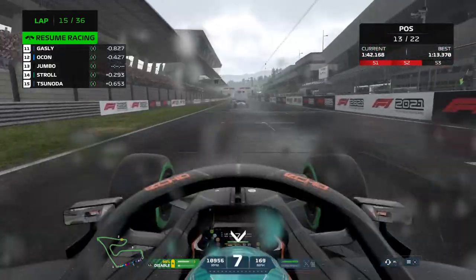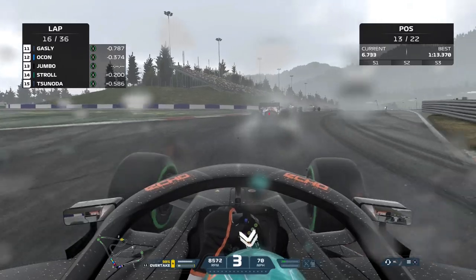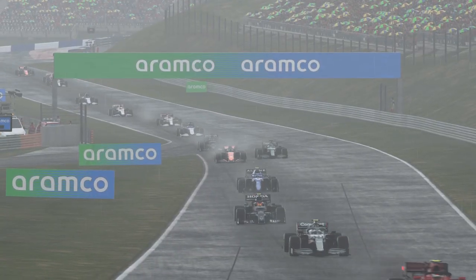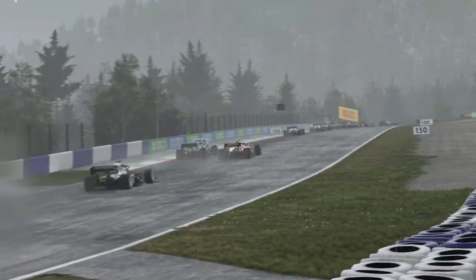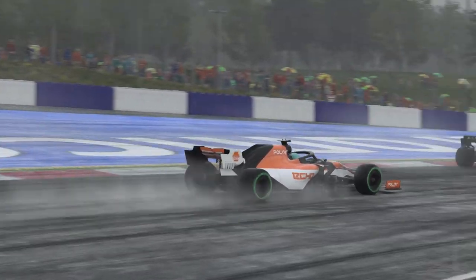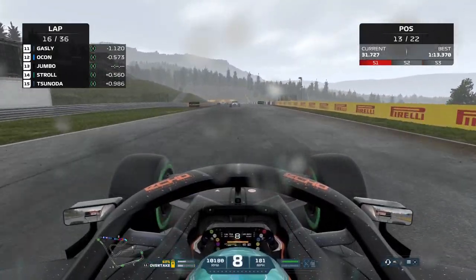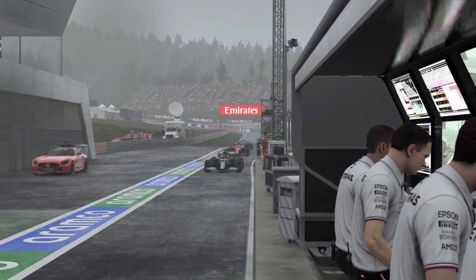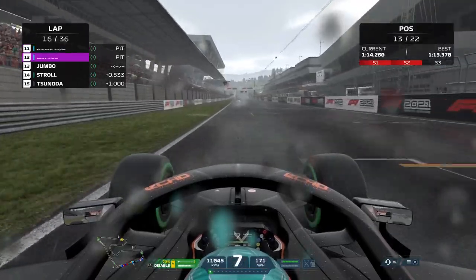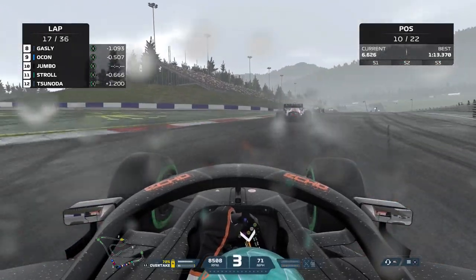Racing resumed and we had an awful getaway — wrong gear — so Stroll was all over the back of us going into turn one. We were quite close, managed to fend him off a little bit, but he was going to go for a move up the hill. We had to go defensive on the inside — left him a lot of space but he didn't have the traction to get the power down and we just about fended off Stroll. The leaders who also hadn't pitted then didn't stop again, and Bottas got held up — absolutely tragic for the Mercedes team.